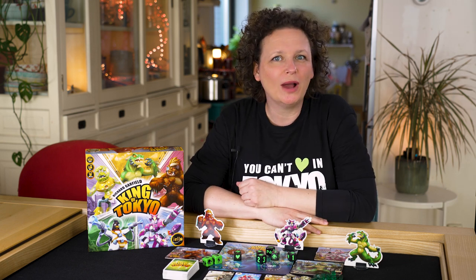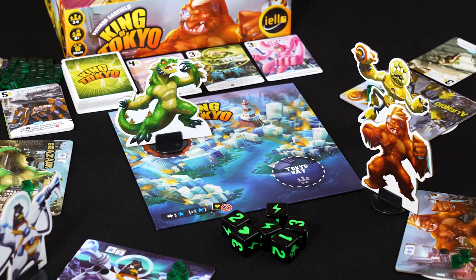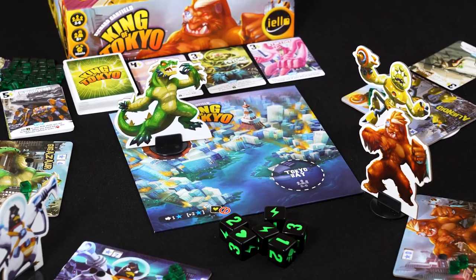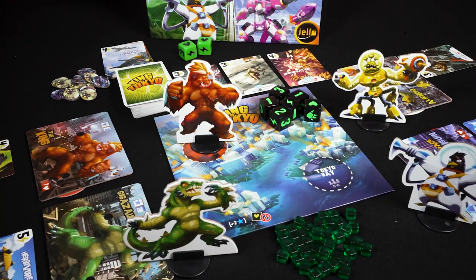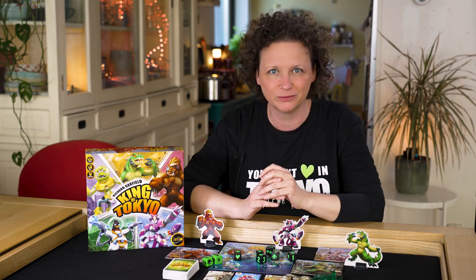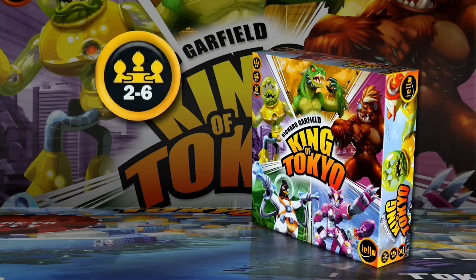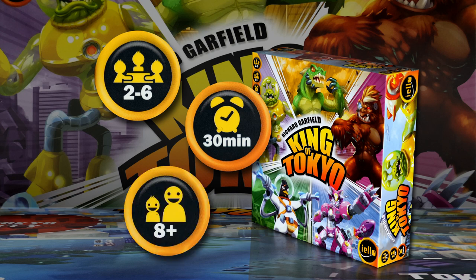Hello and welcome to Yellow. In this video we will show you how to play King of Tokyo. You play a giant mutant monster, a mega robot or just an invading alien to battle for Tokyo. Eliminate your opponents or be the first to gather 20 victory points to be crowned King of Tokyo. King of Tokyo is a game for 2 to 6 players, takes around 30 minutes and is most fun with players from 8 and up.